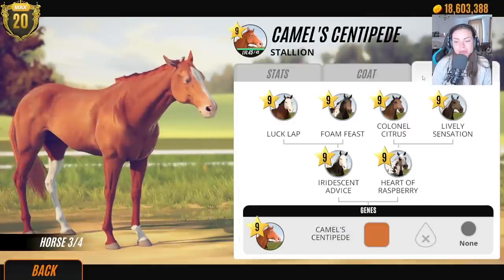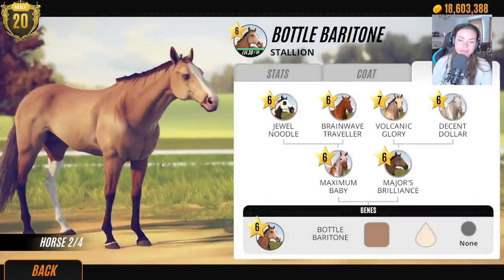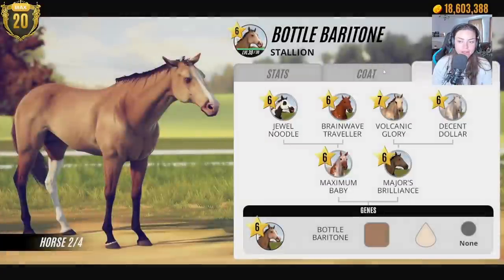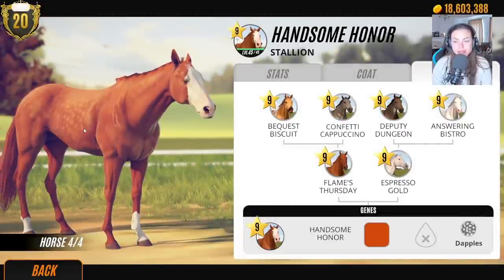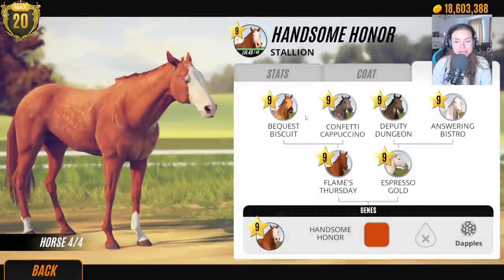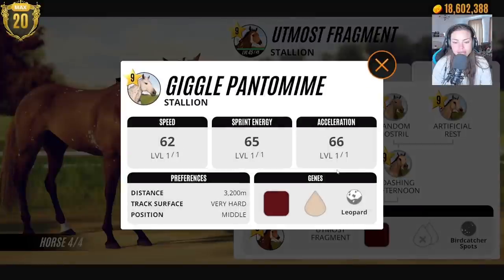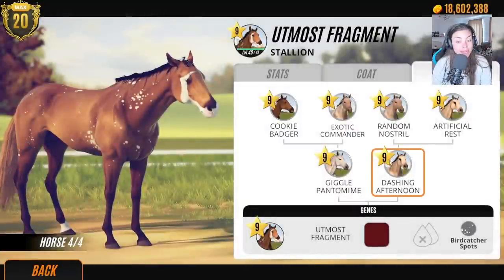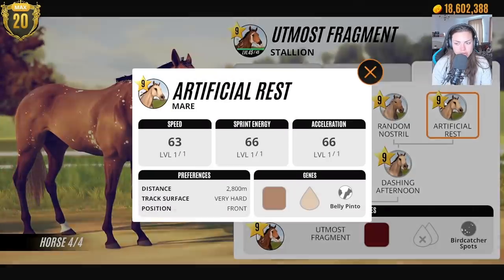Wow, look at this one — lavish pintaloose! But I don't think there are any useful genes in there. This one's got amazing coat patterns — dapples but not heavy dapples, blotched appaloosa. I don't know what to do anymore. Okay, let's just refresh and go through all the studs again.